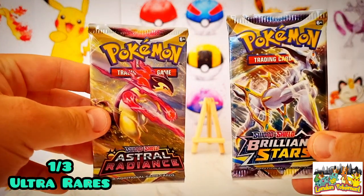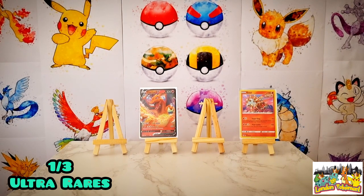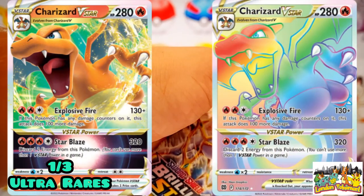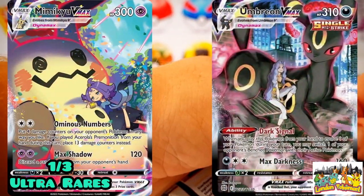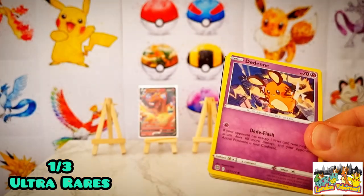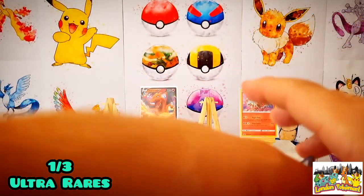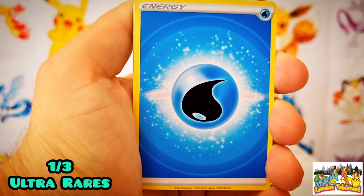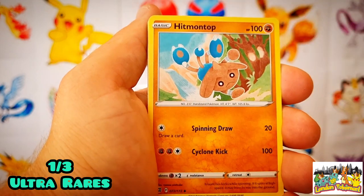Both Brilliant Stars and Astral Radiance can provide double hitters with their trainer gallery subsets, so we still have real chances. For Brilliant Stars — 47% to go — we need the Charizard V, Charizard full art V-Star, the rainbow rare Charizard, Charizard alternate art, Arceus alternate art, and maybe the trainer gallery Mimikyu or trainer gallery Umbreon. This is a very important booster pack. We start with a Water energy and work through the commons.